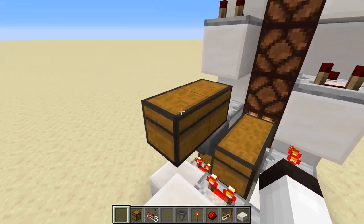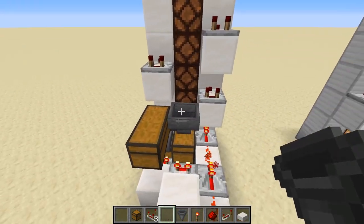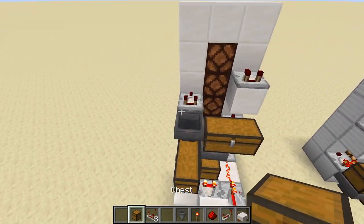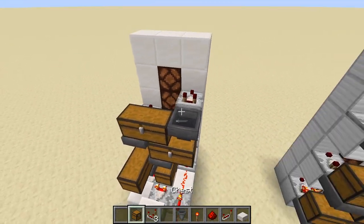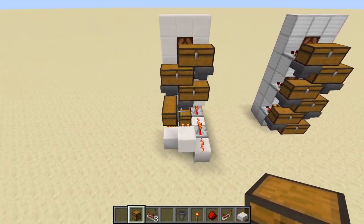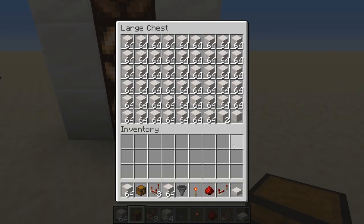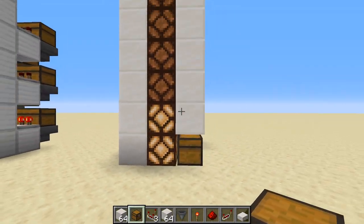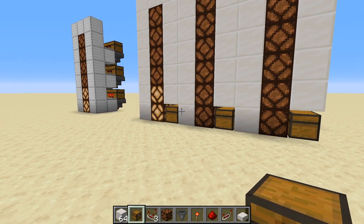Now we're going to do the cascading system — put a hopper there, a double chest across like that, keep going up: hopper, double chest, another hopper, double chest. There we go — a storage silo that lets you access your items from the front. You can go in and grab things, and you can see it's still loading up, nothing is locked, even though the light is on. This is a great system.